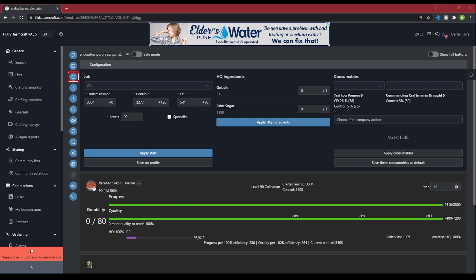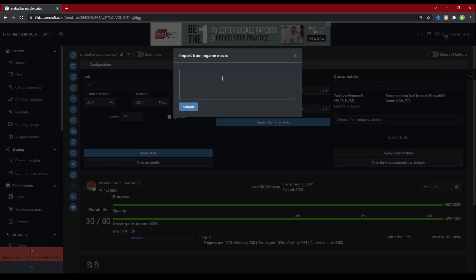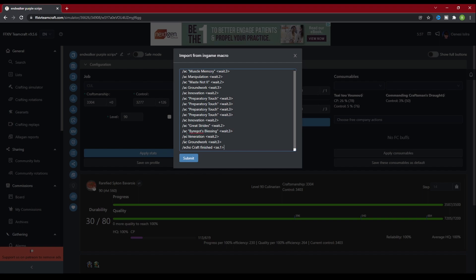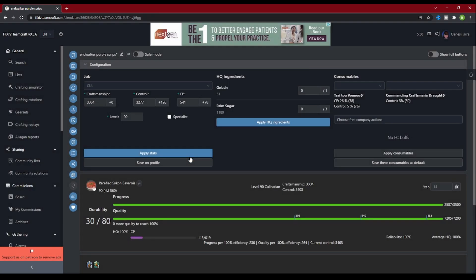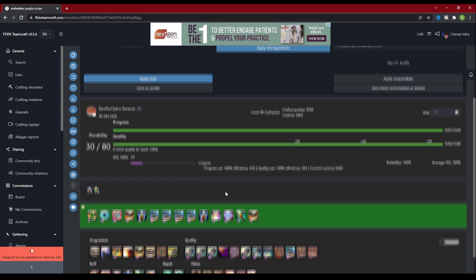Under the save is a button for resetting the rotation — if you hit this, everything you did will reset and allow you to start from scratch. The next two buttons are for importing from and exporting to a crafting optimizer. The button below that allows you to import a rotation from a macro. Let's say one of those fancy YouTubers put a rotation in their description and you want to know if it will work for you — click that button, put the rotation in, and TeamCraft will automatically apply that rotation and solve the craft for you. If you're short on quality or progress with that macro, you can find out here rather than in-game.